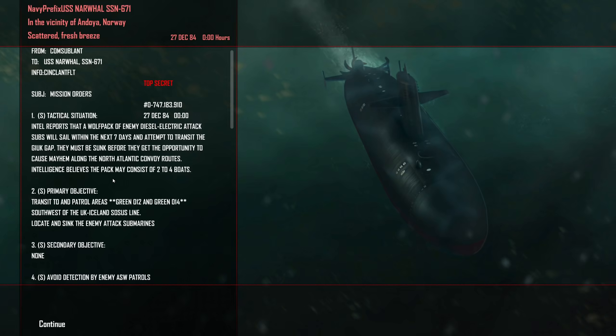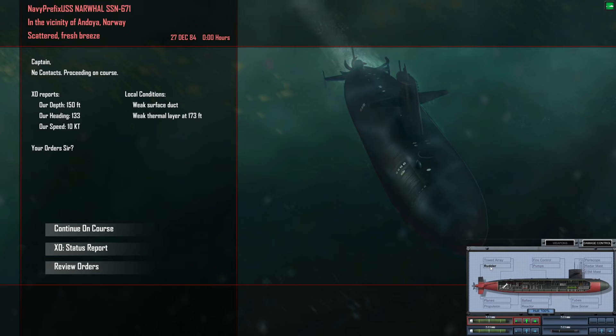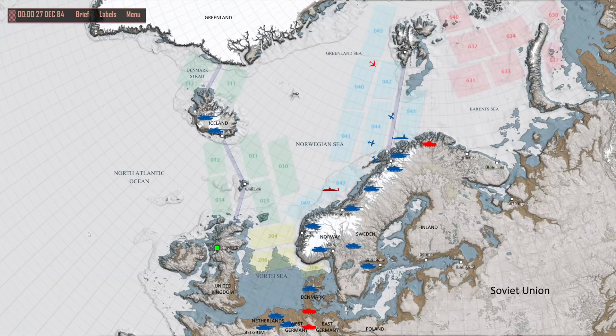Tactical situation: Intel reports that a wolf pack of enemy diesel-electric attack subs will sail within the next seven days to attempt to transit the GI-UK gap. They must be sunk before they get an opportunity to cause mayhem along the North Atlantic convoy routes. The pack may consist of two to four boats. We are going to be patrolling Green 12 and Green 14, southeast of the UK-Iceland SOSUS line. My rudder is indeed damaged and has to be repaired in port — I guess I forgot to repair that. Let's head to the GI-UK gap and patrol over here and wait for those Soviet diesel-electric boats.